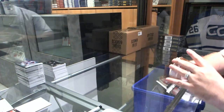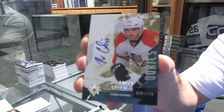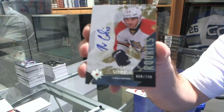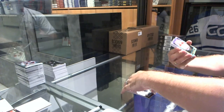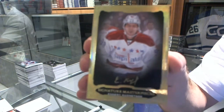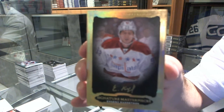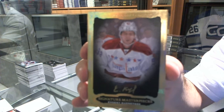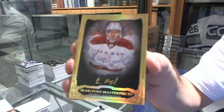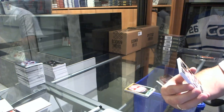Number 299 rookie autograph, Rocco Grimaldi. That's nice. We've got a Masterpiece autograph, Evgeny Kuznetsov. That's sexy, that's nice. We've got number 11 of 15.